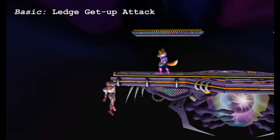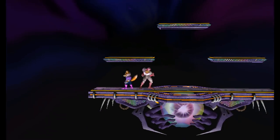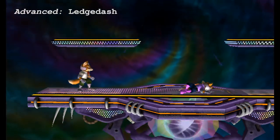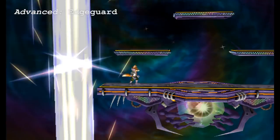While there are times and places for basic ledge options such as get up attack and get up roll, high level melee requires you to utilize advanced ledge options much more often. Advanced ledge options always begin by falling from the ledge while your character is still intangible, then choosing from a variety of options that allow you to get back on stage safely, stall on the ledge, or edgeguard your opponent.